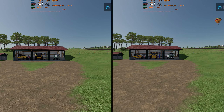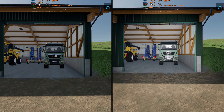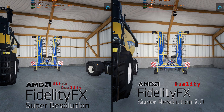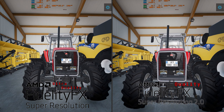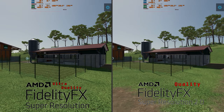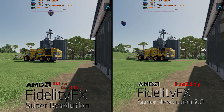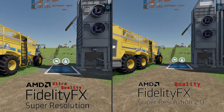Here we have FSR 1.0 versus FSR 2.0. FSR 1.0 is on the left side while FSR 2.0 is on the right. Pay attention to the grill on the tractor — it flickers a lot more on FSR 1.0. The netting on the chicken coop also looks a lot worse on FSR 1.0 than on 2.0. So 2.0 is a decent increase in image quality, but how does it compare to DLSS? Let's find out.